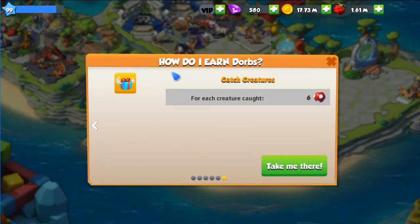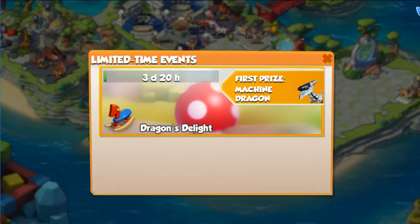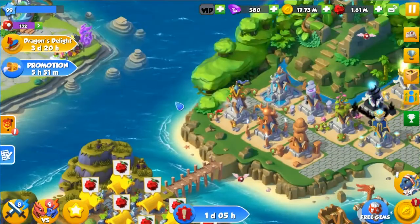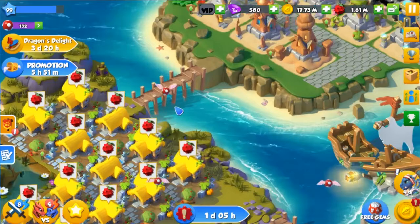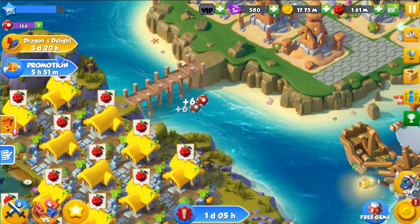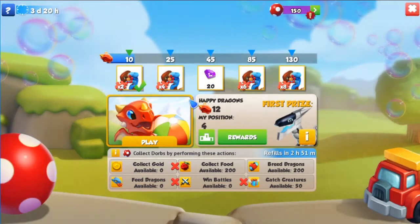The next one is catch creatures, and you get 6 Dorbs for each creature you get, like I just did a few seconds ago. So let me try and find another one to show you. Yeah, this little thing — you just click on all of these and you collect these little Dorbs that you can use in the event.